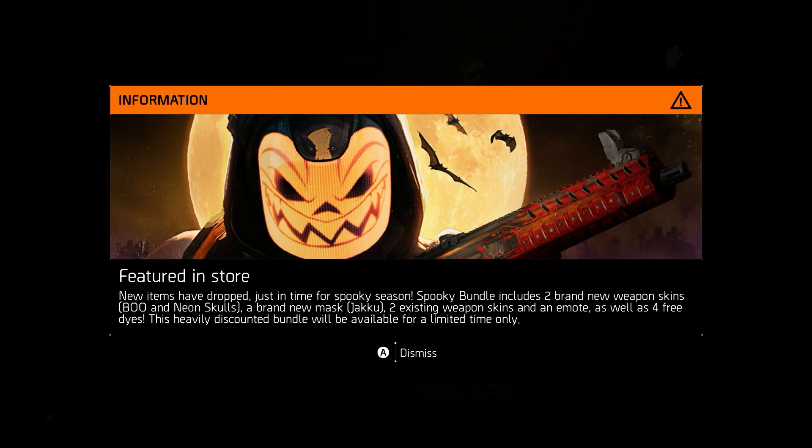Hey everyone, Rogue Gold here and today we're going to be checking out some new items that have made their way into The Division 2 as of today's reset. You may have seen this info blurb pop up when you log in today, because they've released a new Halloween bundle into the store titled the Spooky Bundle. It ends in just under two weeks on November 6th, and today I want to provide you all with a preview of the new items it contains. If you enjoy regular Division 2 coverage like this, be sure to click that subscribe button.